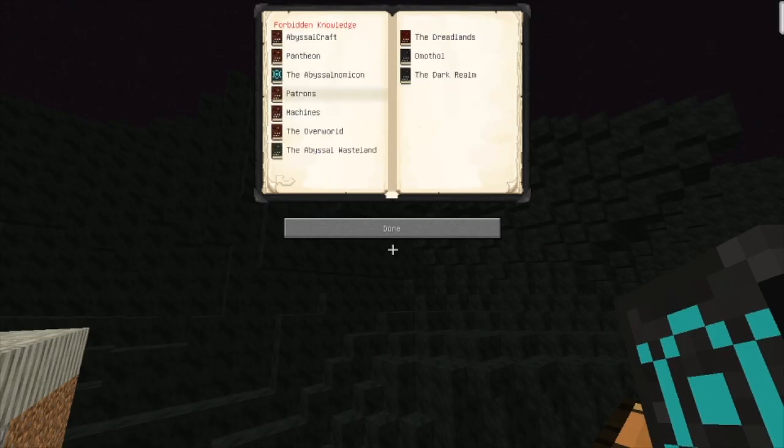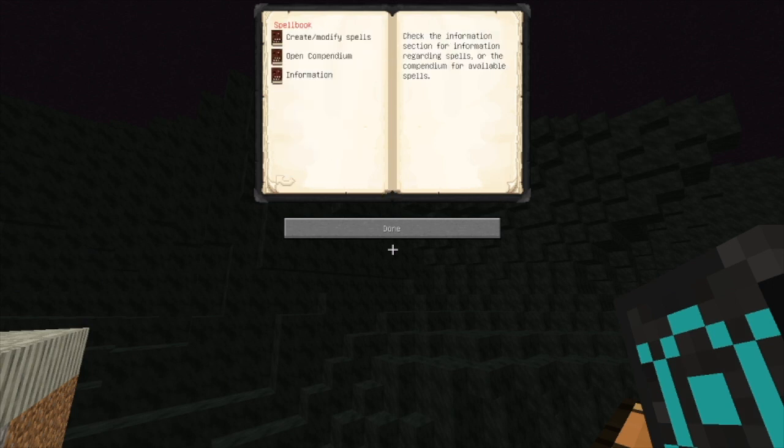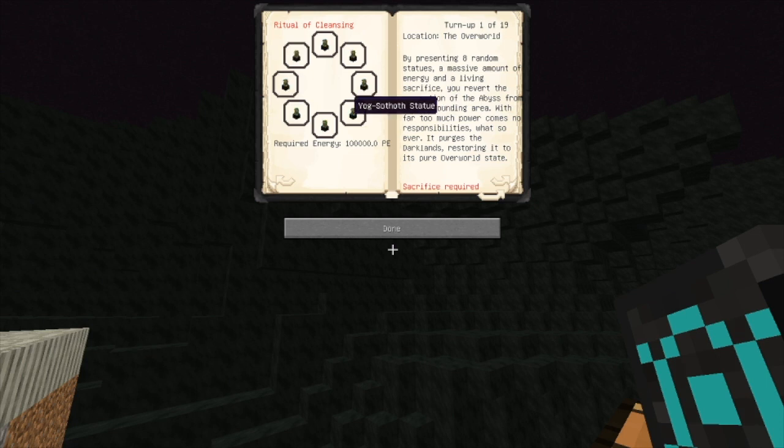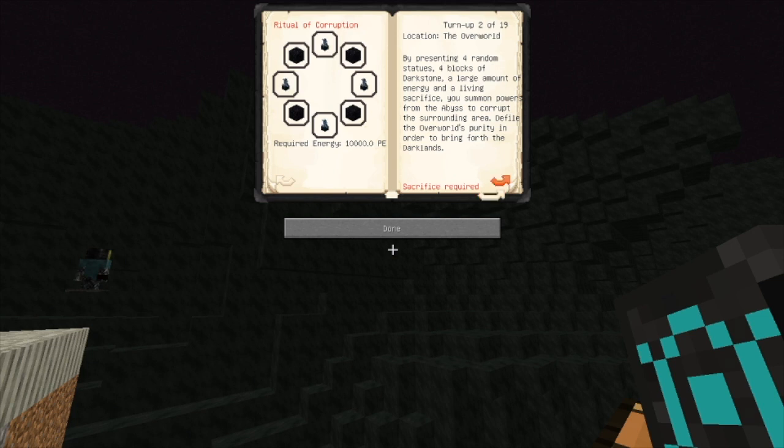You now have the book with all the knowledge — it will tell you about all the possible spells, all the rituals you can do, and the effects in each dimension. Here's a really interesting ritual called the Ritual of Cleansing. It takes eight active statues — not the decorative ones — and it will purge the Darklands, restoring it to its pure overworld state, or purge some of the corruption of the Abyss. Whereas the Ritual of Corruption does the opposite: you can corrupt the overworld and make it like the Darklands, which could be useful for griefing on a server or making territory in a battle.